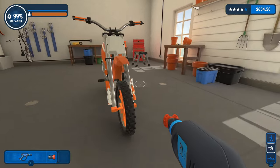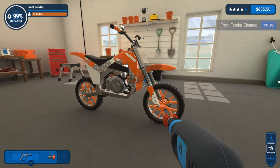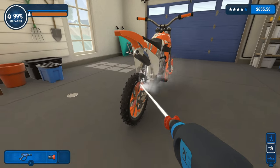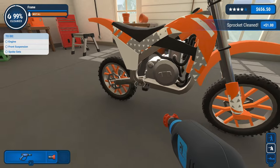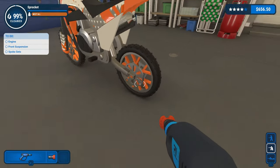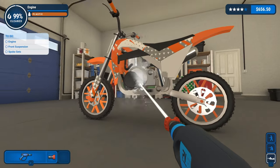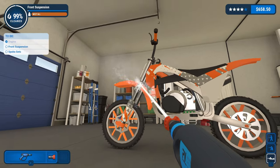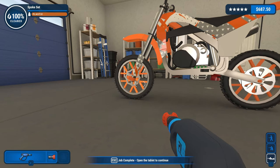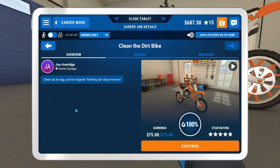What the hell are we not cleaning on this front fender, what have I missed on it? Oh, got it. Tire apparently - got it. Engine, front suspension, spoke set - is that the wheels? Engine cleaned. Got the engine, front suspension, got it. Spoke sets - oh, done it! Get in there, 25 dollars. It's a nice little time lapse clean. Clean as an egg - nothing can stop me now.